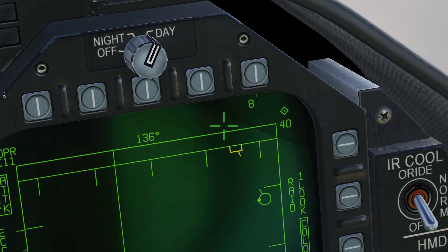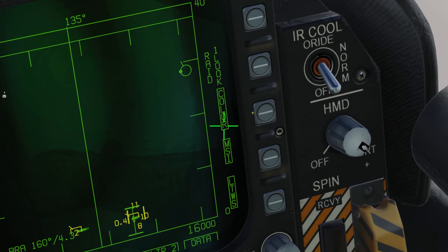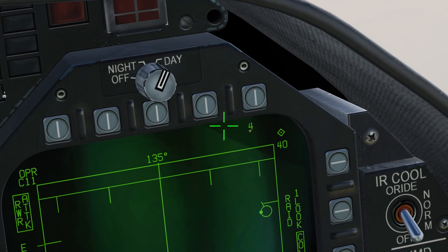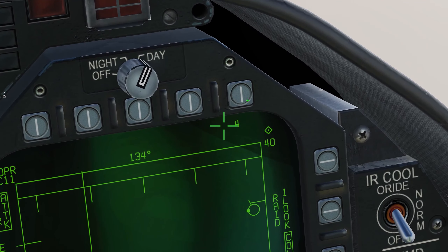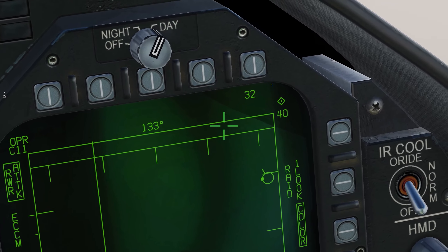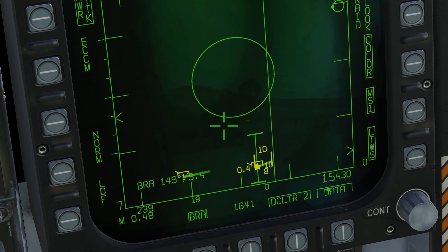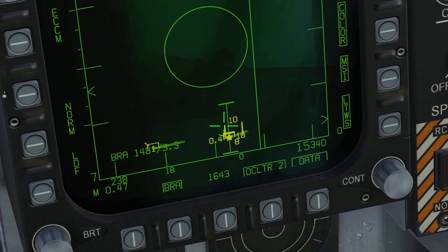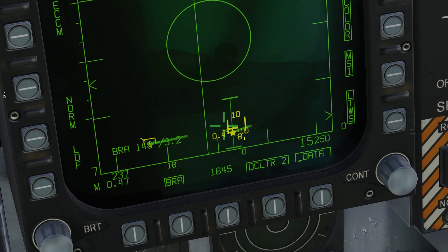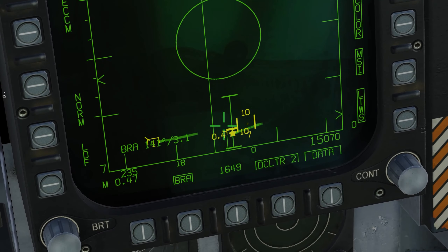If I select the AIM-9 now, it goes back to 8. AIM-7, it's also 8. If I select the AIM-120 again though, it's going to go back to 4. So this is just one of those really annoying things where you need to remember to do it. Remember to set it back to 32 or at least 16, because now, as you can see, these bricks are sticking around for much longer and this track file is going to stay around for a lot longer.